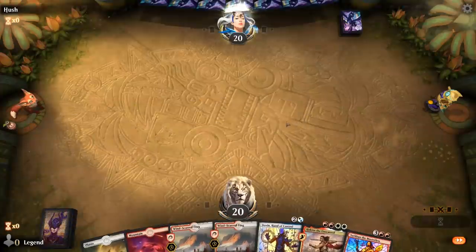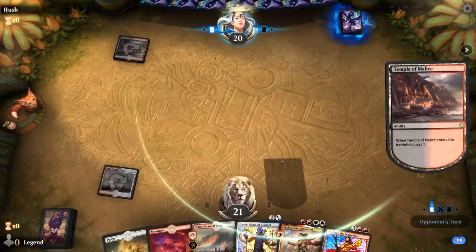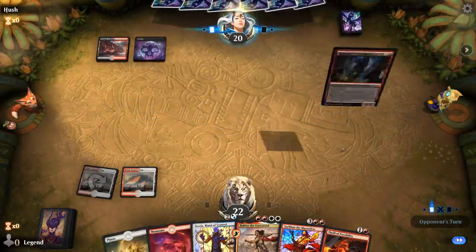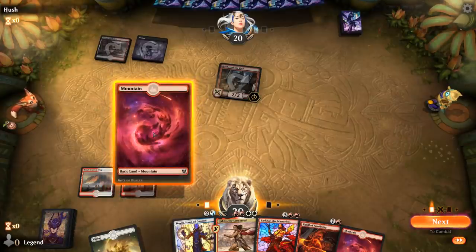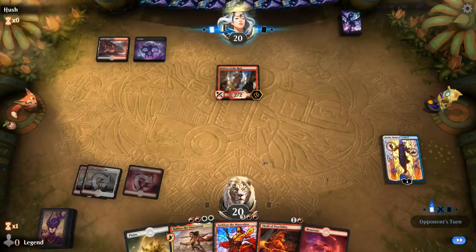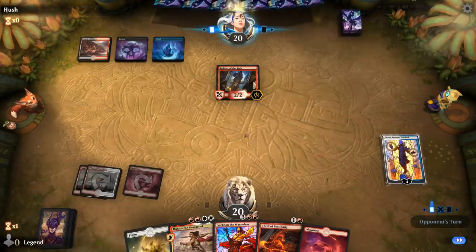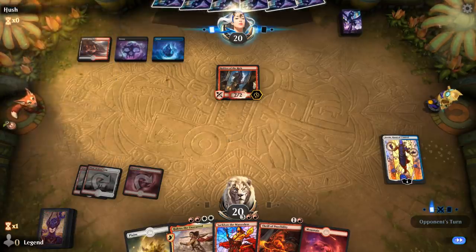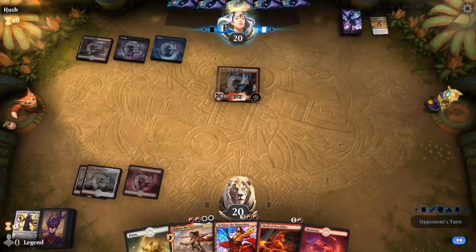We're on the play with a good opening hand — starting at 22 life thanks to Windscarred Crag. Turn 3 Dovin, turn 4 Haktos, hopefully turn 5 Sarkhan. Robber of the Rich is a fine target for Dovin. Opponent may be on a sweet Grixis rogue deck. Important to note about adventure creatures like Brazen Borrower and Bonecrusher Giant: the adventure half's converted mana cost is what matters when interacting with your creature. So if Haktos gets a 2, Stomp and Petty Theft can target it even though the creature itself has a CMC of 3.